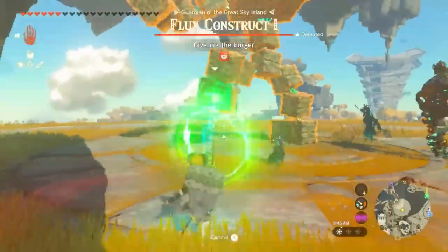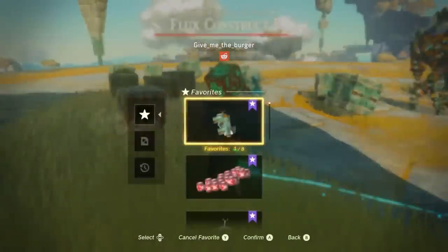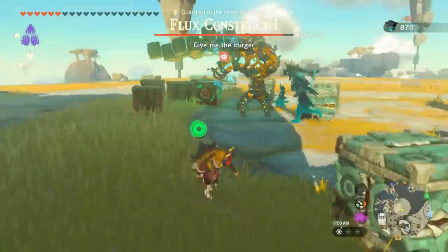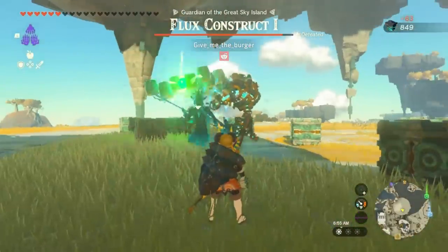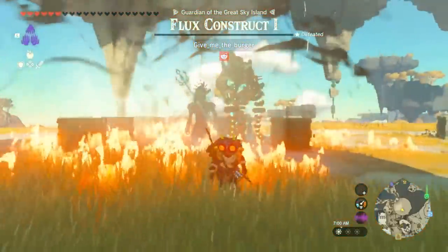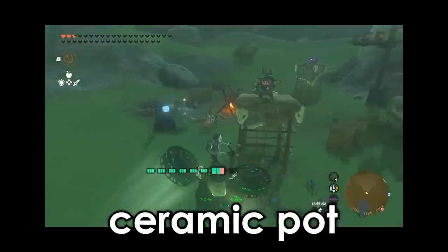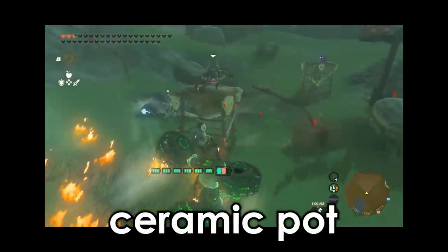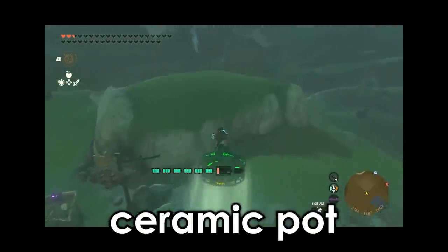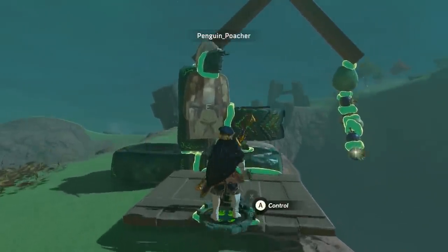The T-Rex is also effective against flux constructs. A few days back we covered Dude Does and his ceramic pot release mechanism — when the pot breaks, his hoverbike is released. Penguin Poacher has found a different use case for ceramic pots: detachable payloads.